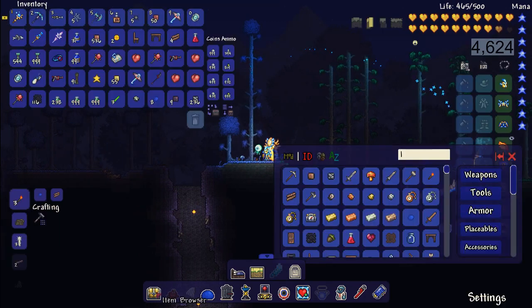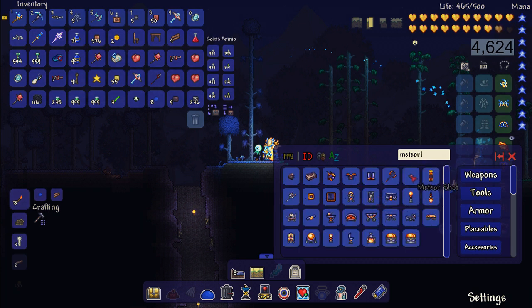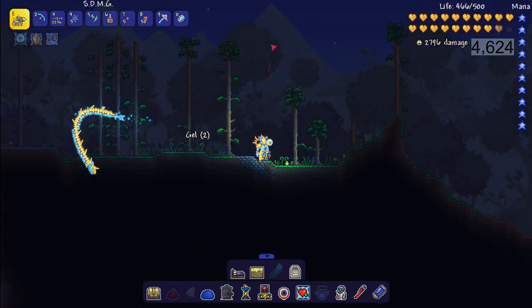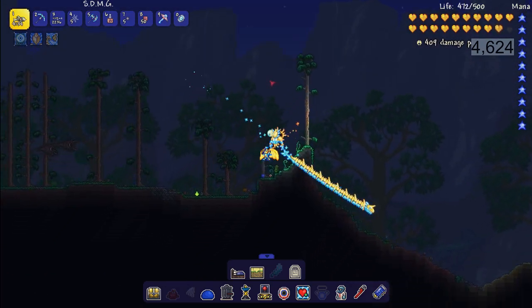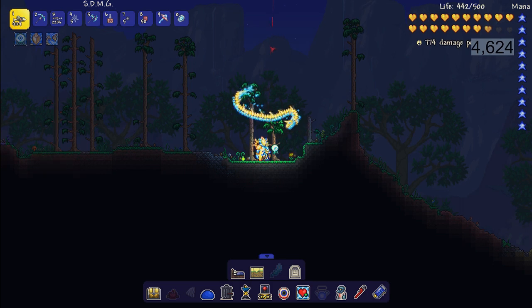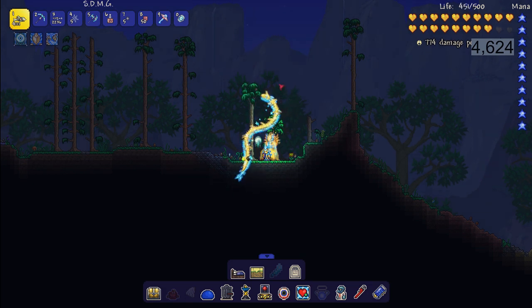The best way to find a floating island is to get meteorite bullets. You can craft them with meteorite bars and regular musket bullets. Then grab any gun and shoot straight up from the surface until you see bullets reflect back down. The way this works is the bullets will bounce off things - so you shoot straight up and they come back down if they hit a floating island.